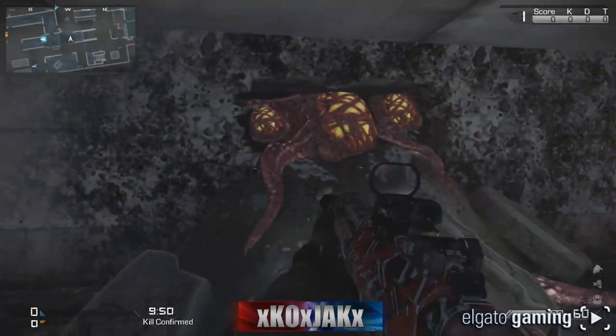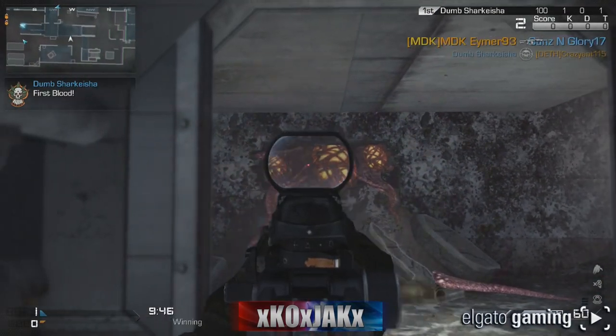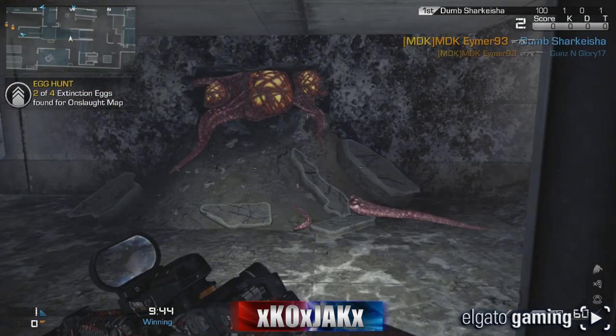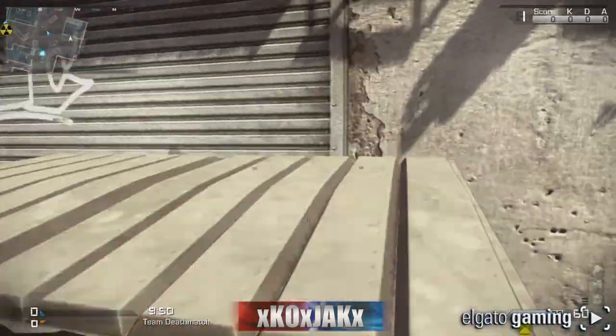Now go over to Ignition - this one's the easiest one to find. It's underneath the test rocket, go down, it's very obvious. Shoot it and it'll come up saying two of four extinction eggs found on Onslaught map.